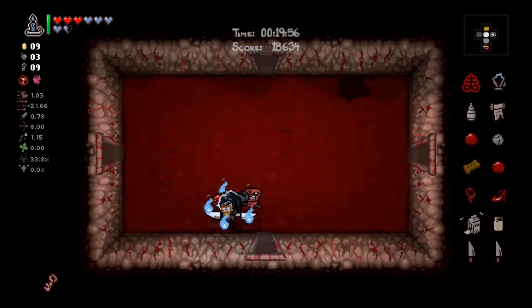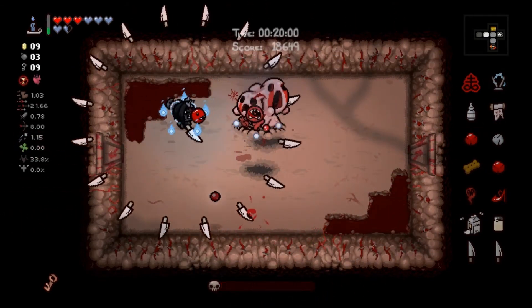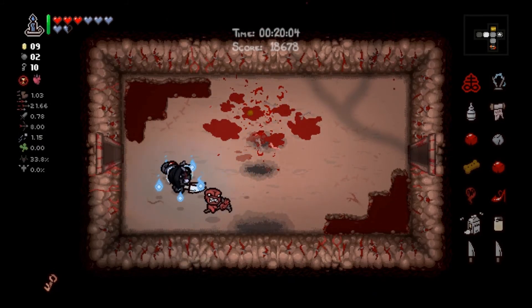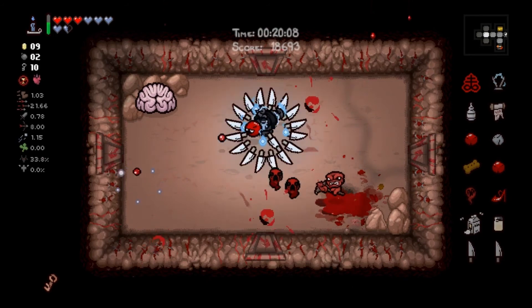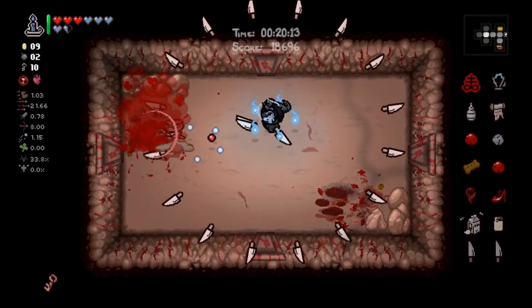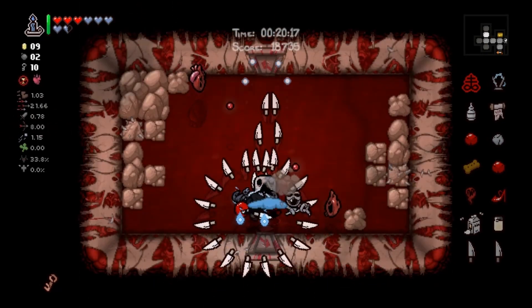Could be a secret room under here — yeah, could be. Let's see if we're correct. Nope — cool, didn't want to be right anyway. We'll go over here and do some Brimstone. We got some decent synergies to carry us where the knives have a problem.